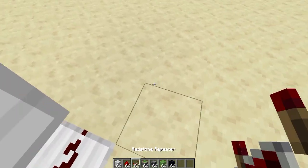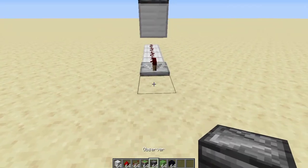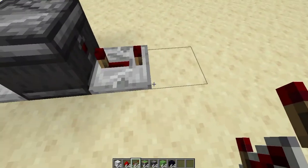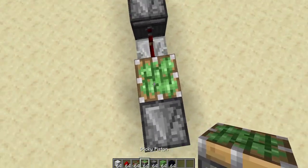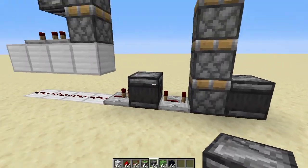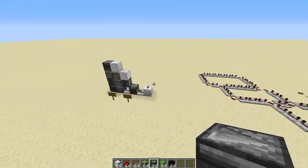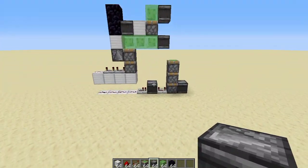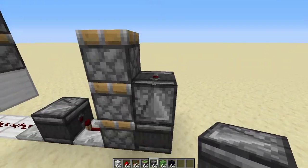Come back down here, place a repeater at 1 tick, then an observer into the repeater. Place one at 4 ticks here. A piston like this. Observer pointing out of this. Place 2 more sticky pistons up facing like this. You can maybe see already where this is going — this triple piston, we're basically building this circuit.